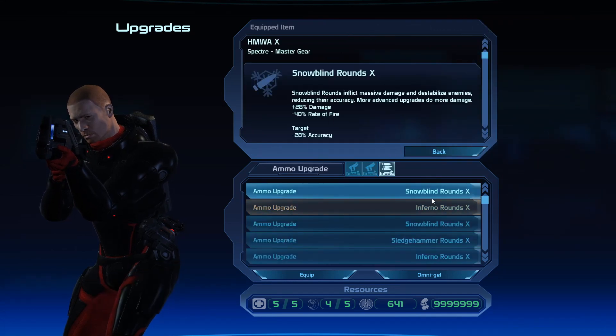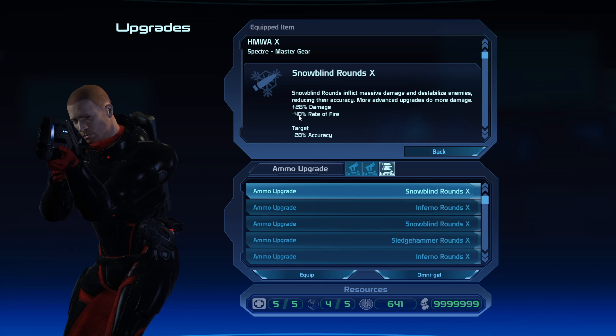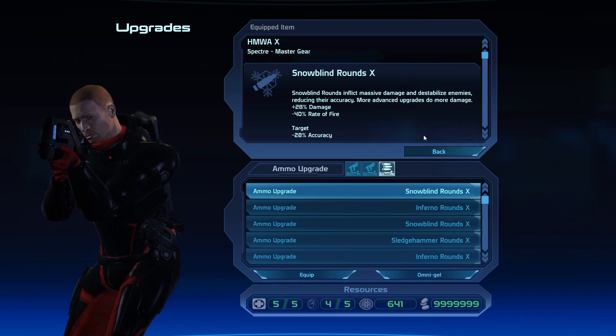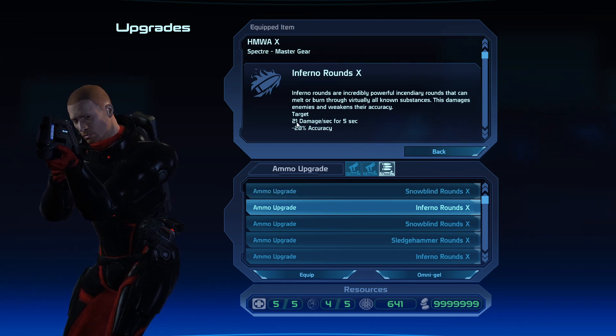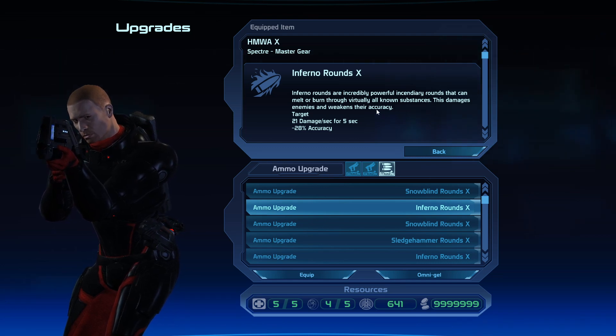Ammunition upgrades will do different things. The Snow Blind rounds reduce the rate of fire but give you more damage and accuracy, and they also reduce the heat of the weapon. Inferno rounds will reduce your accuracy but give a fire damage status effect, and also increase the heat of your weapon.